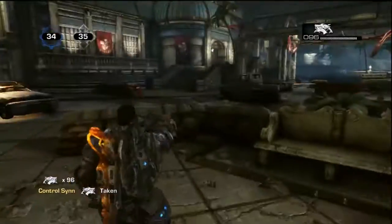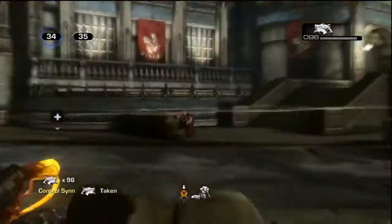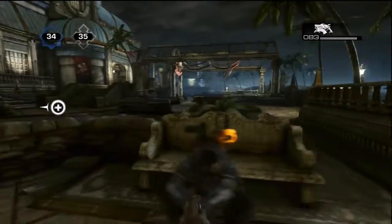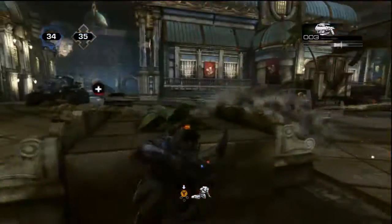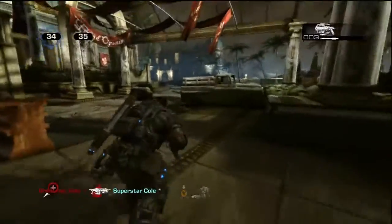Over here on the side of the map you have your pistols. If I'm correct I believe it's gorgon pistol and boltok. This is a good spot not only for your pistol, but if you have a really good trigger finger you can use your hammer burst and click on everybody.